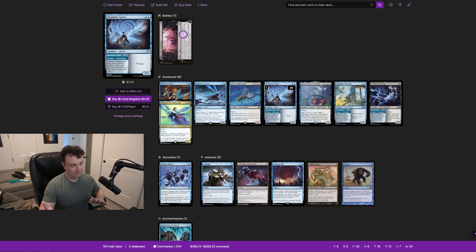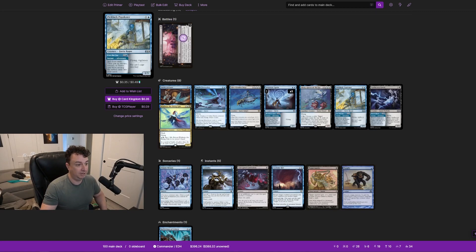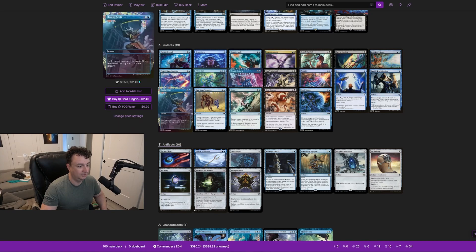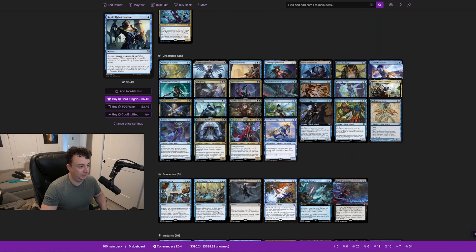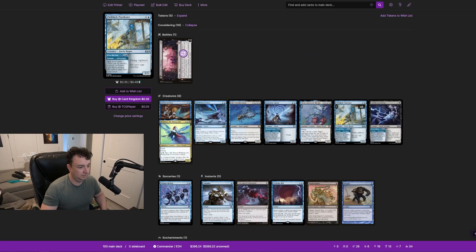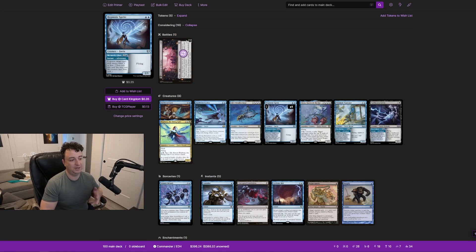You already have Arcane Denial, Counterspell, Countersquall, Negate, Spellstutter Sprite, Familiar's Ruse, and Spell Snarl — far better options. The creature itself is a 2/1 flyer for two mana and it's not even flash speed. If it were flash speed I might consider it, but it just kind of sucks. Oona, Queen of the Fae is a 5/5 for six mana: you pay X and a color to exile the top cards of an opponent's library, creating a 1/1 fairy rogue for each card of the chosen color exiled.